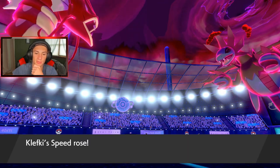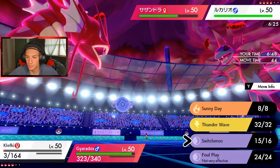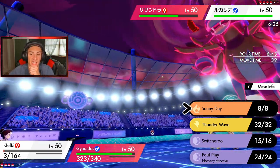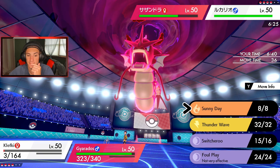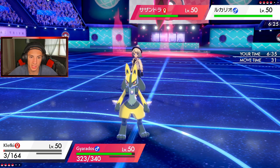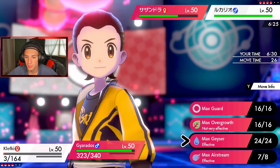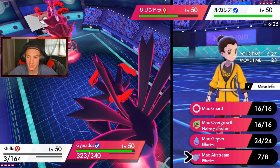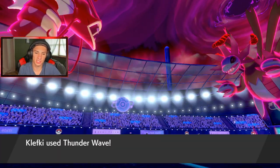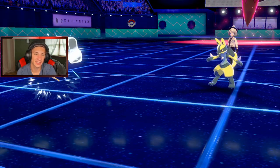Do I T-Wave the Hydreigon, slow it down a little bit? That thing has the Lagging Tail and I definitely have speed now. I could actually set up Sunny Day so when Venusaur comes out we won't need Torkoal — could be pretty nice. I'm actually gonna go with the T-Wave here. What do I do — set up the Geyser or go for the Airstream for more speed? I'm gonna go Airstream over on the Lucario slot. T-Wave comes out — it doesn't affect Hydreigon, I'm so dumb! Why didn't I think of that?